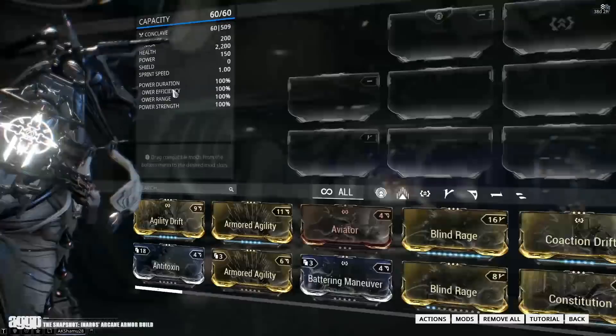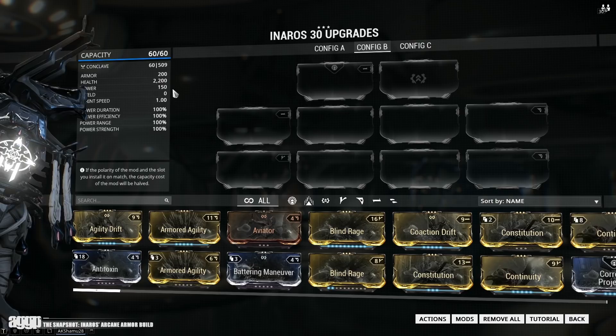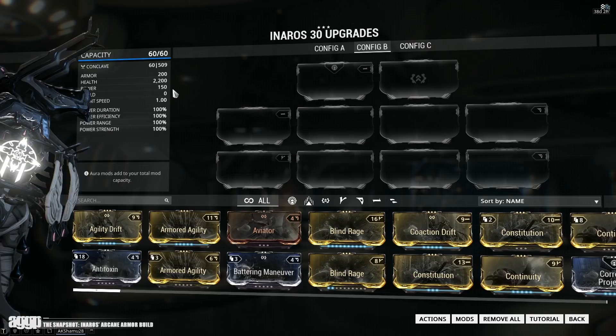Now let's take a look at the snapshot. As you can see, I put three forma into this build. I added in an additional dash slot and V slot, and used the last forma to remove the polarity from the Exilus slot. I did this mainly because I wanted a bit more flexibility, just in case I felt like switching a few things out. Note that this particular build does require you to have either a blank Exilus slot or one with a V in it.